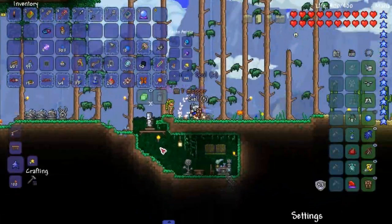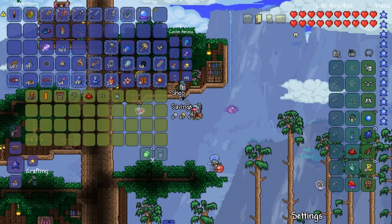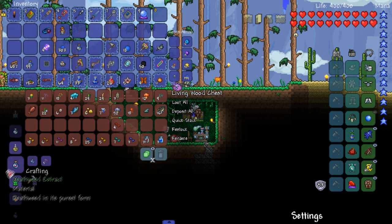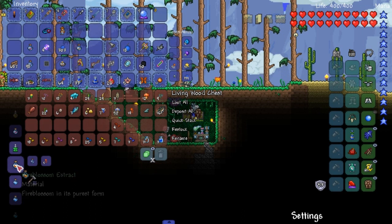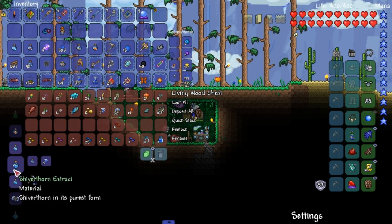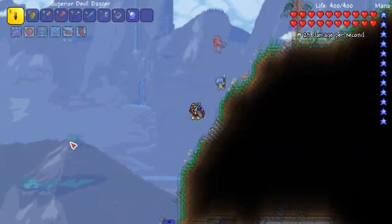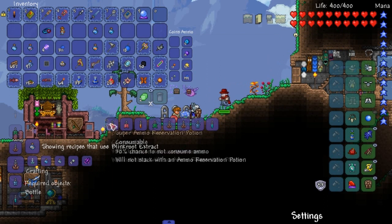Some NPC that sells you stuff - I don't remember the name. Everyone is selling it. Let's see what we can make - we have a decent amount of blinkroot, deathweed, moonglow, shiverthorn, waterleaf. All right, boom - we are good. Let's talk to the guy now. We got all of them but daybloom. He knows what's up.